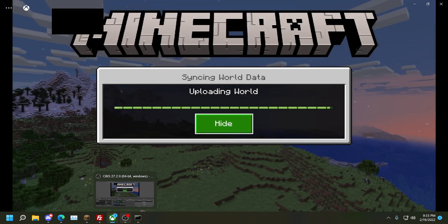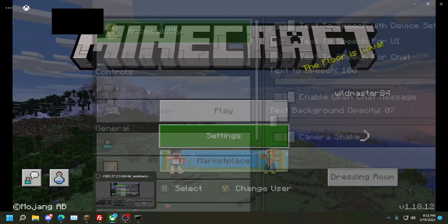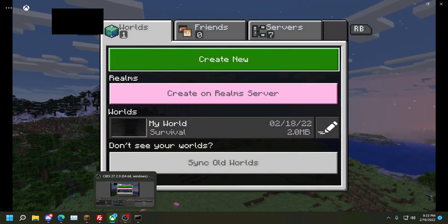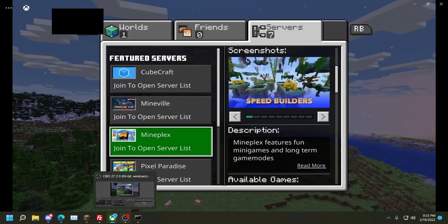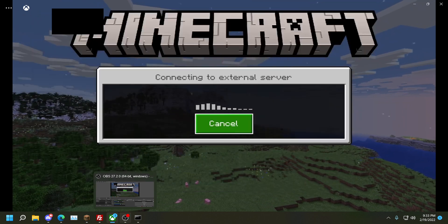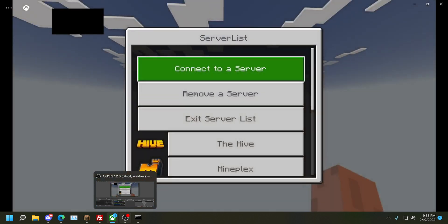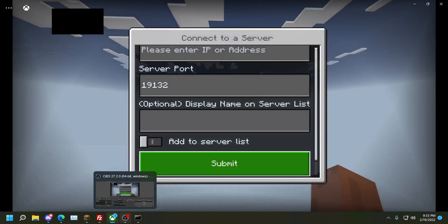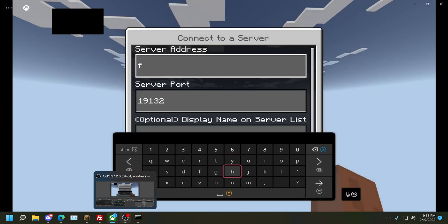Now of course if this works you're going to know it, because sometimes things break. So if we then go to our server list again and click on whatever server we want and click Join, it's going to connect us to that menu and it's going to always work. Then we can connect to a server — I'll connect to my personal forever play server just to show you that it works.